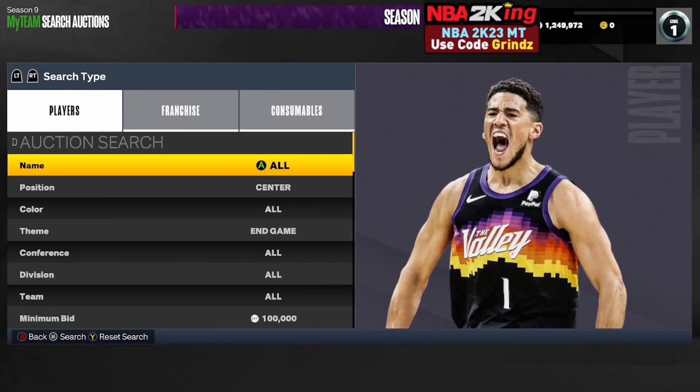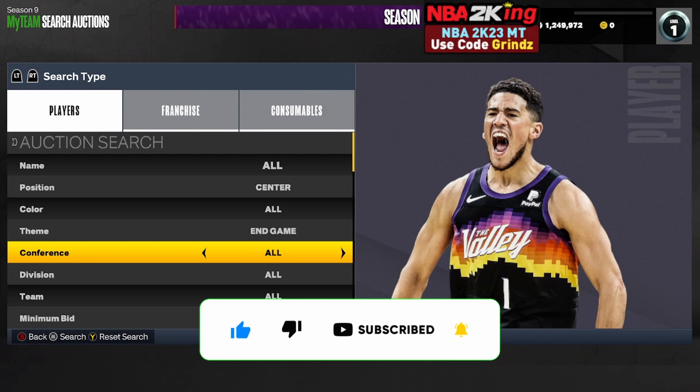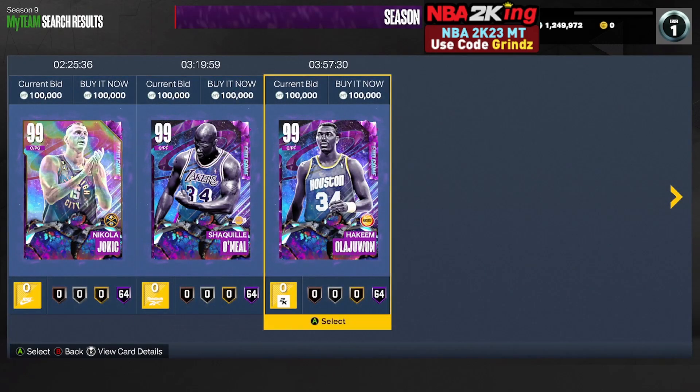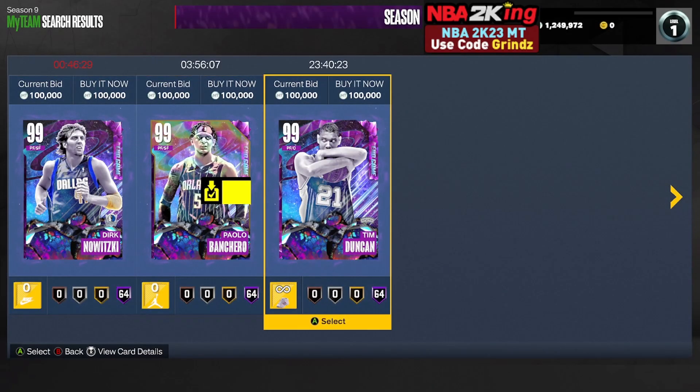The last filter is the center end game and power forward end game filters. For center — my favorite — set your position to center, your theme to end game, put your minimum bid all the way up to 100,000 MT so you don't have a long scroll, set your minimum buyout to 500, and keep refreshing. If you see Taco, Yao, or Shawn Bradley — anyone priced above 100k — buy them. You can do the same with the power forward filter at a 100k minimum bid. I prefer center because there are more snipeable cards, but if Wemby pops up on the PF filter at 100k, that is absolutely a snipe.